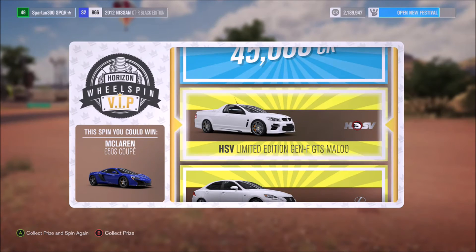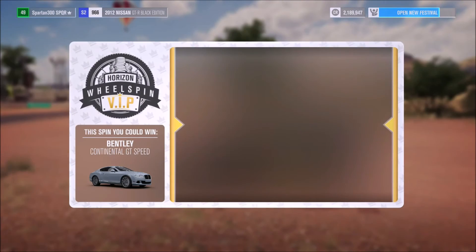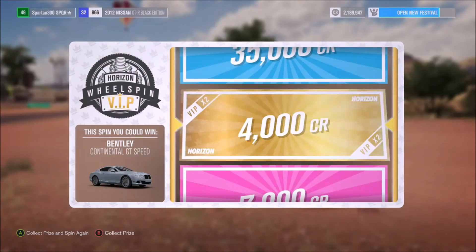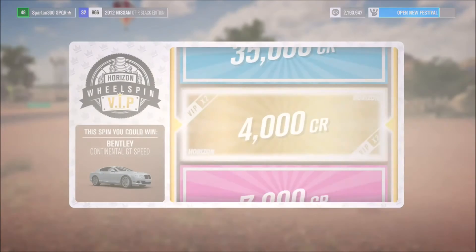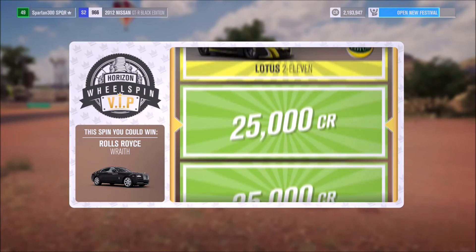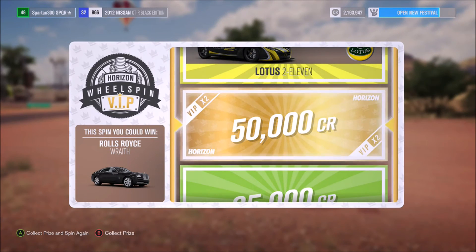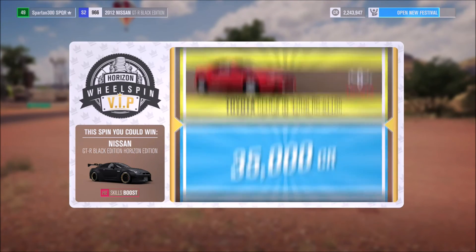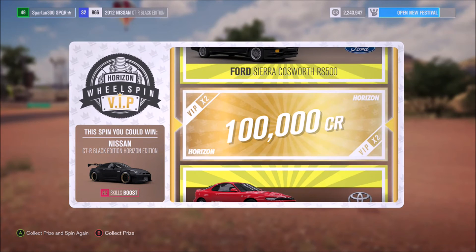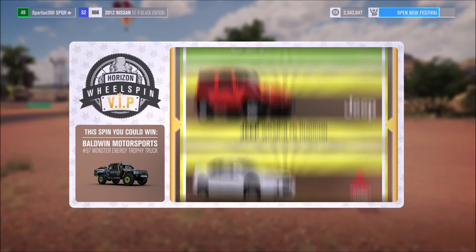We got an HSV Limited Edition - that is a really nice vehicle to get in this wheel spin! We are getting the cars now guys, they're coming to us. We seem to be getting more now that we've had a couple. That Bentley would be absolutely lovely but we've gone past that. 2,000 credits doubled to 4,000 - lower end. A Rolls Royce would be nice. Nearly a Lotus again but 50,000 credits. That GTR Horizon Edition - I would have loved that one. Another 100,000 credits, we're well past 2.3 million credits now, which is brilliant.